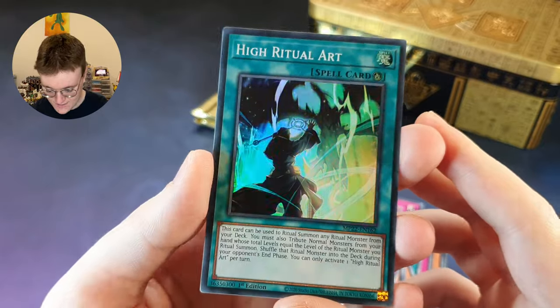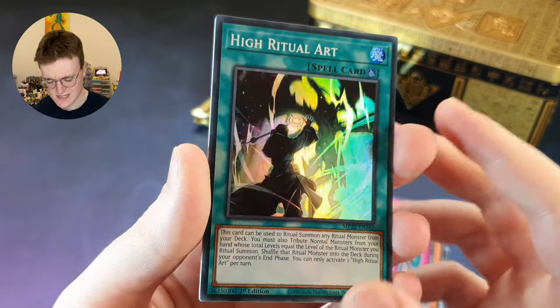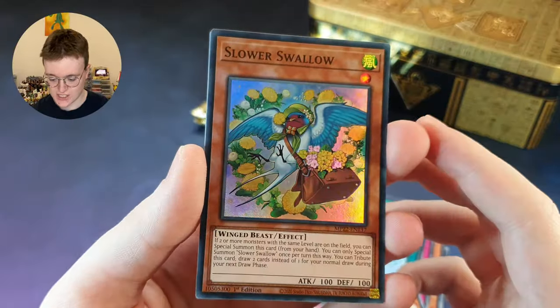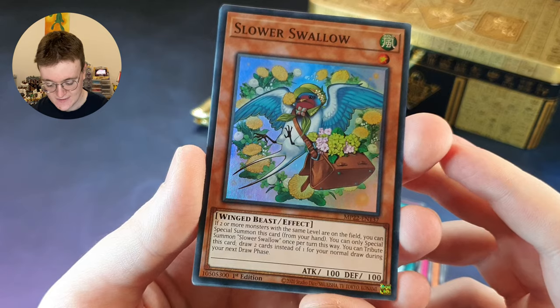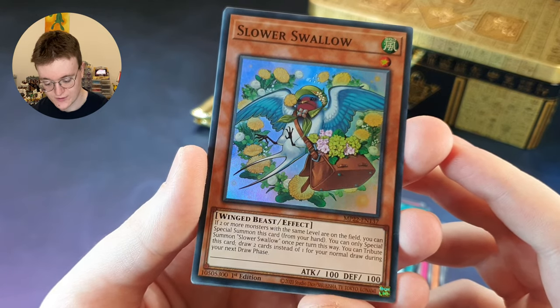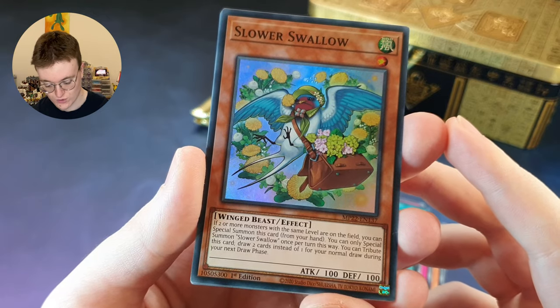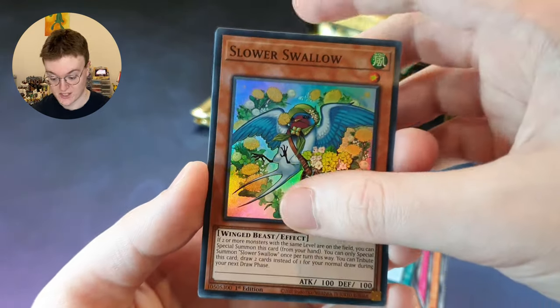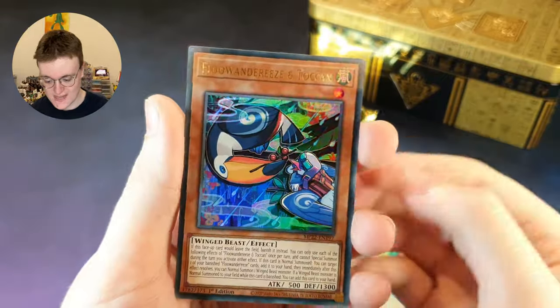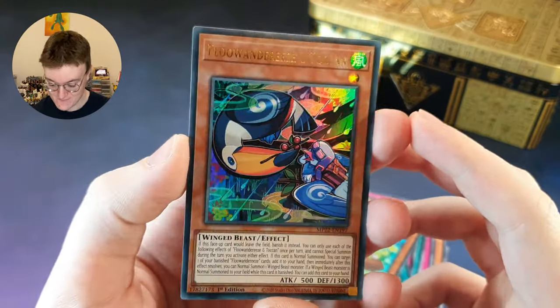Here we go, super rares. High Ritual Art — this card can be used to ritual summon any ritual monster from the deck. Does anyone still use rituals nowadays, I wonder? Slower Swallow — not quite as good as the Faster Swallow. If two or more monsters with the same level are on the field, you can special summon this card from your hand. You can only special summon Slower Swallow once per turn this way. You can tribute this card to draw two cards instead of one for your normal draw during the next draw phase. Not bad, not bad — nice utility there. Fluanderies and Tokan — nice, I know these are very, very strong in the current meta.